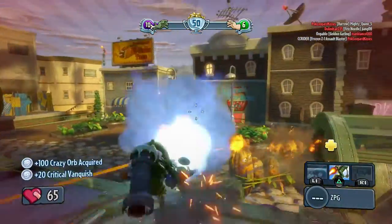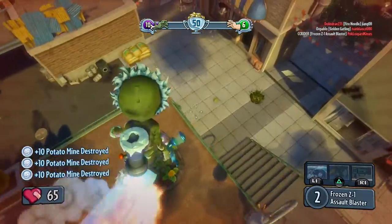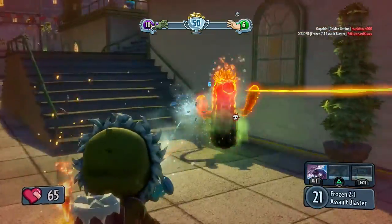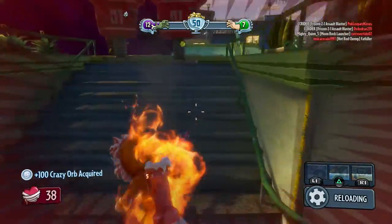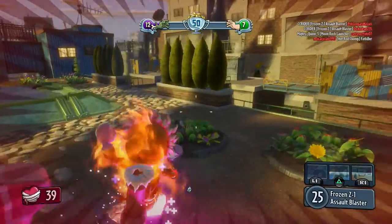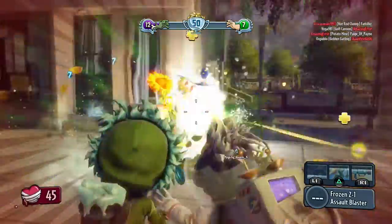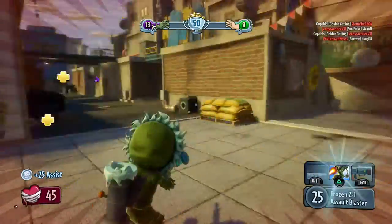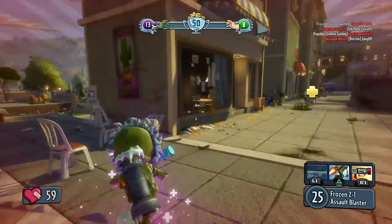Let's smoke ourselves up here so that nobody can see us as we try to get out of here. Crazy orb acquired — that gave us 100 coins, which is actually a lot when you think about it. We gotta be a little more on point with our shots. I'm usually a lot better with the machine gun when it comes to this guy, but not doing too perfect right now.